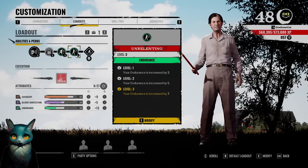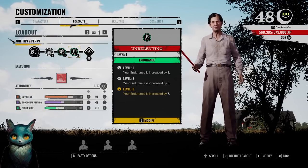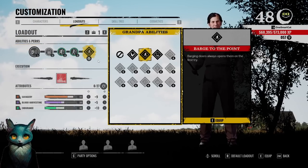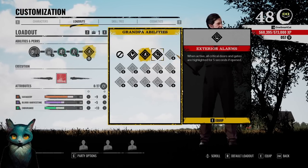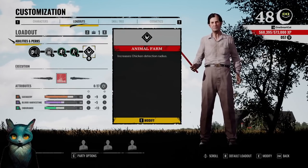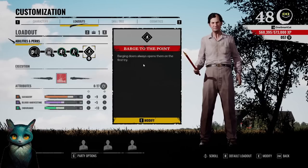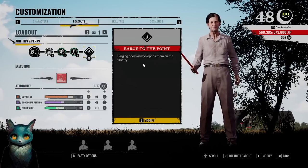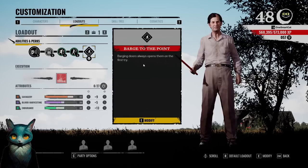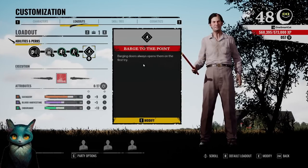The last perk I have on him is Unrelenting, just to boost up the endurance so I can remain in chase for a decent amount of time. It meant I didn't have to put all my points into endurance — I was able to spread them into blood harvesting and savagery. As for my grandpa perk, out of the three options, I've been using Barge. It's situational because not a lot of victims put latches on doors, but whenever there is a latch, Cook has a very hard time getting through — he has to hit the door like five or six times. If Barge is active, it opens on the first try, and that saves a lot of time.